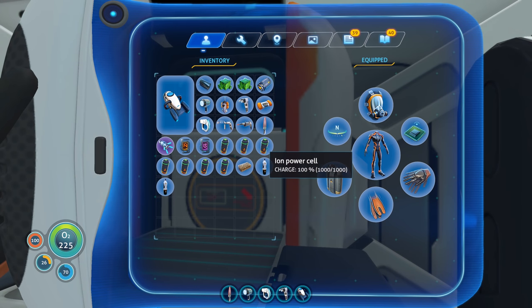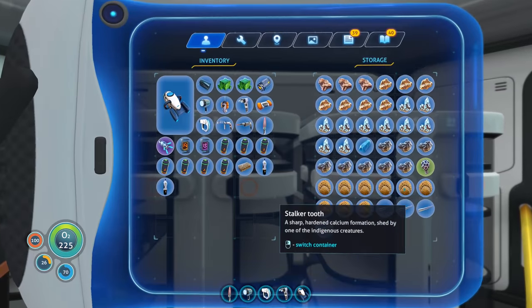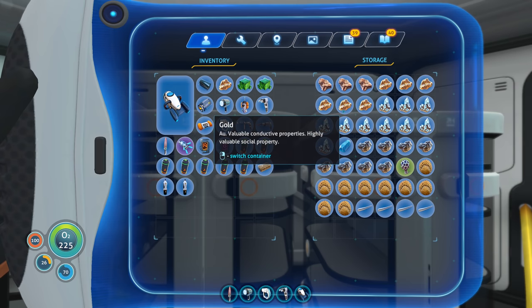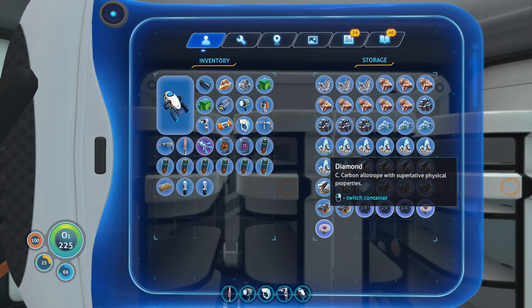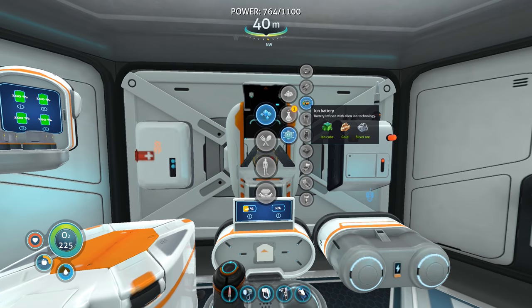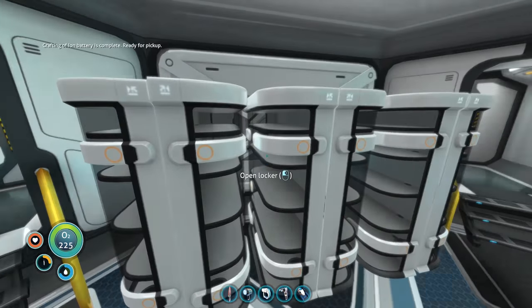That's three, four, five - our cyclops is going to run exclusively off ion power cells. Now that we have the cyclops running on ion cells it just makes more sense. Six go to the cyclops - that's four, five, six - and we have one extra. I want to make one more, so let's grab another gold and silver. We have gold there and I need a silver - yep, I see it right there.